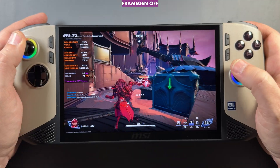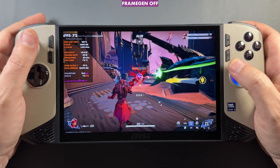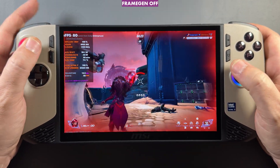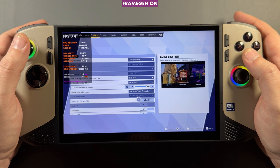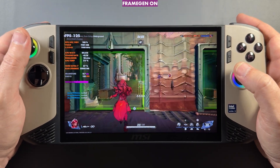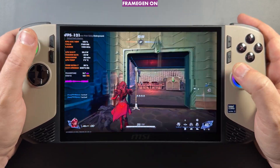We're running around playing a bit without frame gen on — forgive any gameplay, I've had zero time to play Rivals and know nothing of the characters or the meta. Let's jump into settings and turn on the Intel XeSS frame generation, which is also going to use their low latency tech along with upscaling on Performance mode.